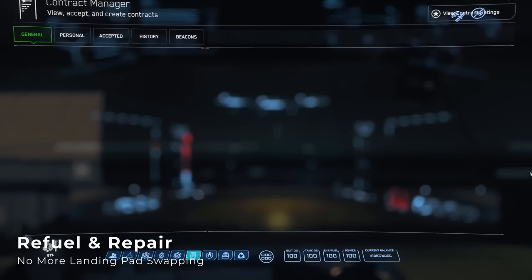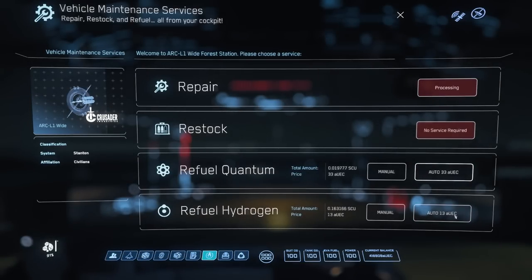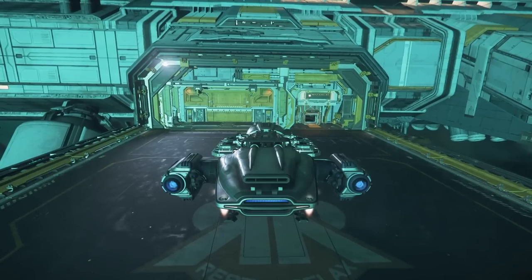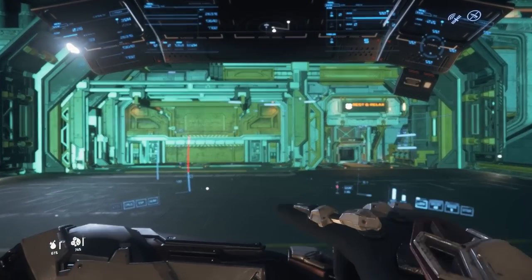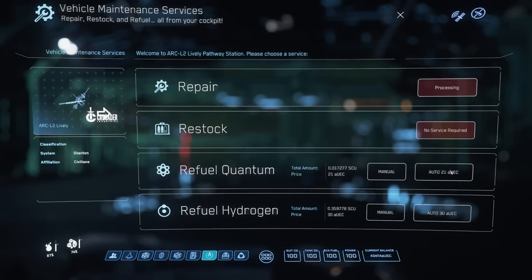Refuel and repair also appear to work consistently now. This one was a minor annoyance — previously, if your refuel wasn't working, you would have to take off and find another pad to land on. Since I've started testing, I've noticed that restock, refuel, and repair are now working more consistently in the 3.17.2 PTU, and I've been able to refuel and repair every time that I've wanted to.